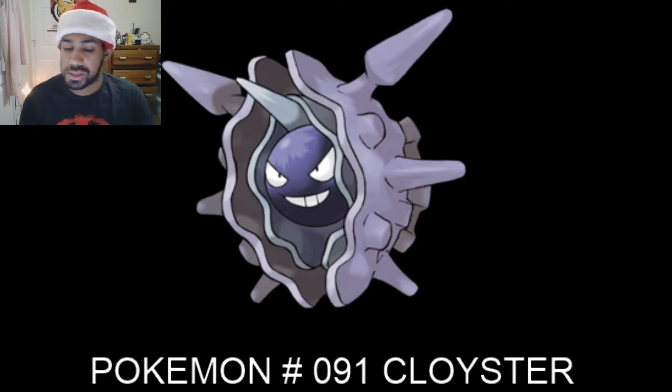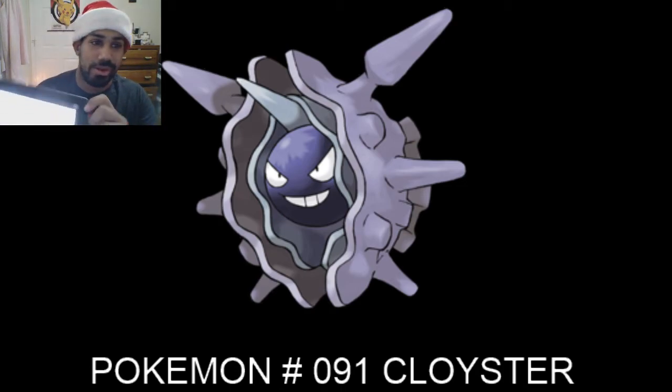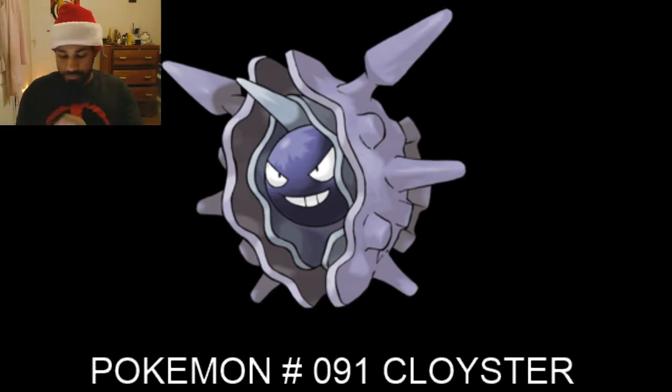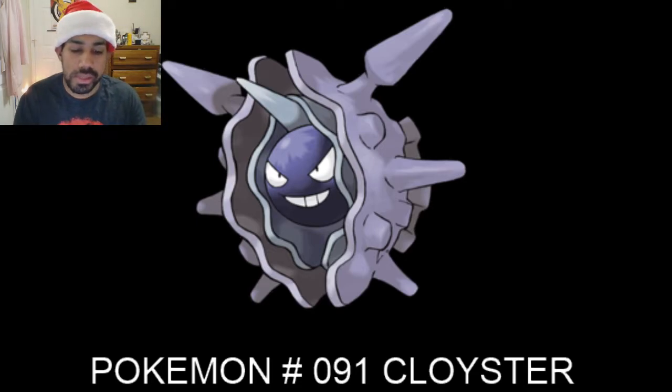Its shiny form is blue, which actually looks pretty cool. Its base stats are: HP 50, Attack 95, Defense 180 — which is good — Special Attack 85, Special Defense 45, and Speed 70, making a total of 525.